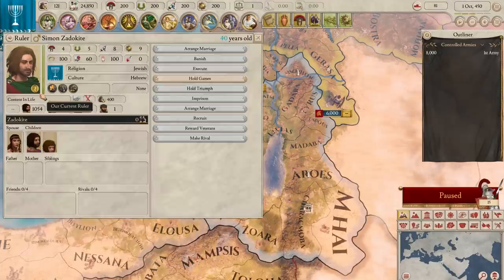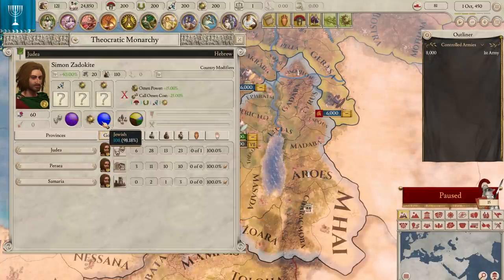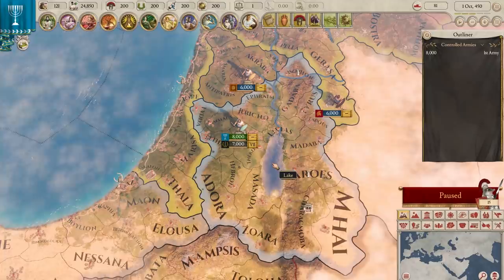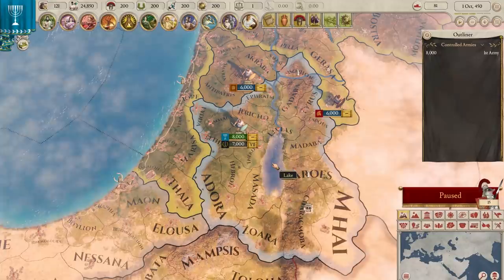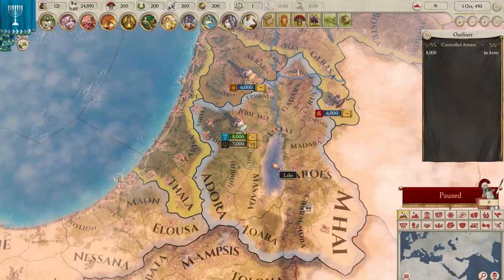They're led by Simon Zadekite, 40 years old with a strong effect on oratory and religious power as a ruler. The primary culture is Levantine and the primary religion is Judaism, with about 98% of the population being unified. The government is also very unified with 100% legitimacy for Simon and very loyal pretenders — there isn't much internal management to worry about here. Without much diplomatic freedom and internal strife, Judea just kind of have to sit there for a while, build up their religion, maybe use omens to boost themselves, and play the diplomacy game waiting for the right moment to strike against Phrygia.